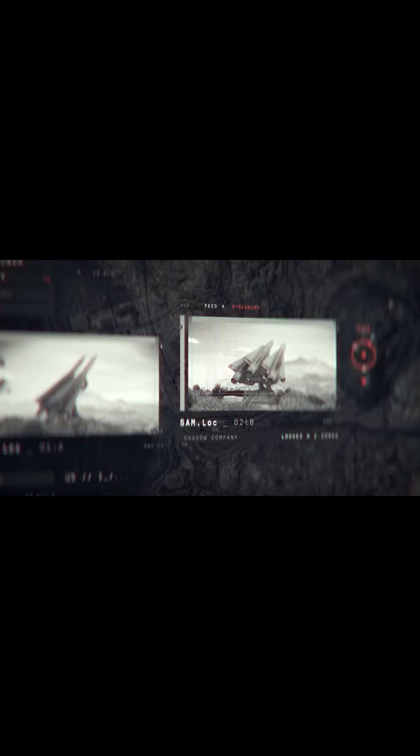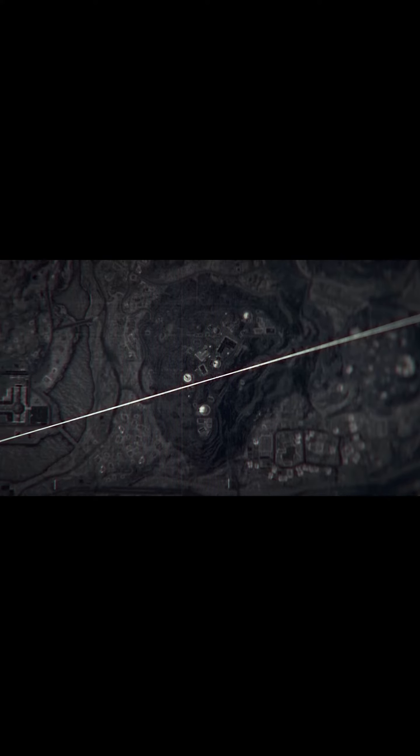The target's currently defended by active SAM sites. Our planes will be taking direct fire, so expect a bumpy ride. From the offset LZs, all shadows will mobilize to your first objective — one of eight enemy missile launchers located around the perimeter of the observatory.